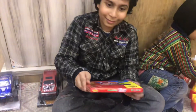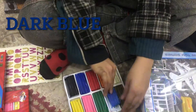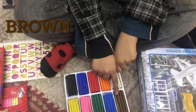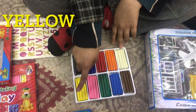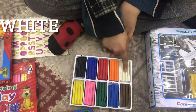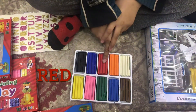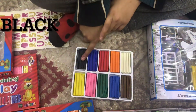These are kill. This is skillet. I want to kill. This is skillet. Brown, green, pink, yellow, white, orange, red, blue, black.